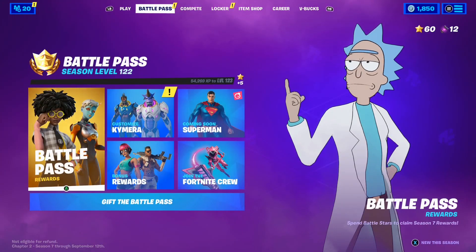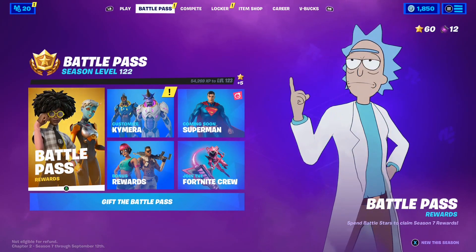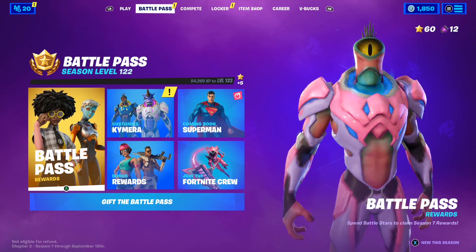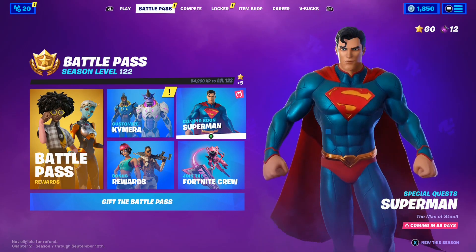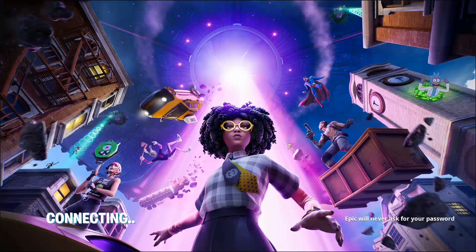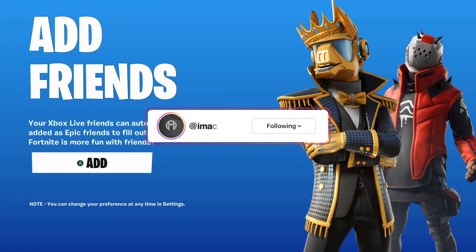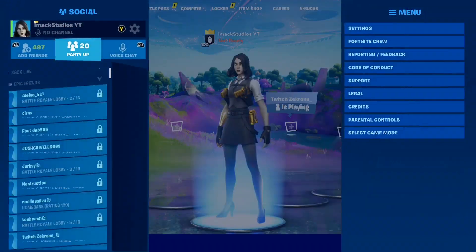As you guys know, Season 7 is finally here, which means we're going to be getting a brand new Save the World starter pack in the game. Of course, every season here in Fortnite we get a brand new Save the World starter pack, so with Season 7 we're going to be getting a brand new one called the Lockbot Pack.